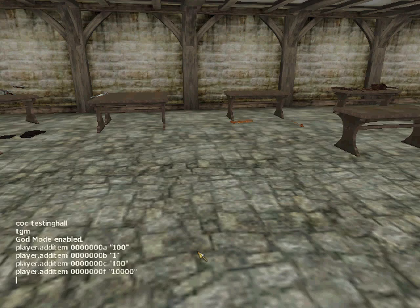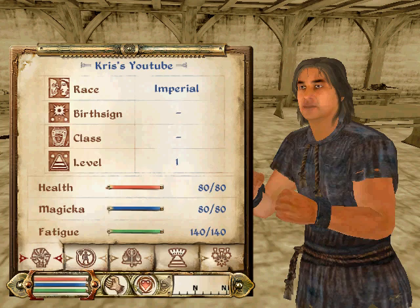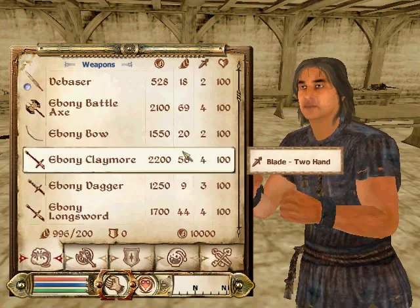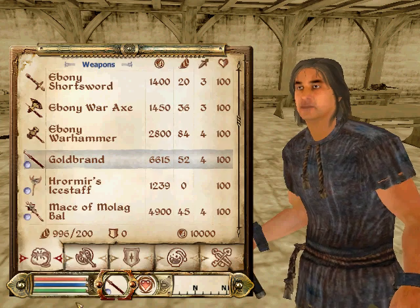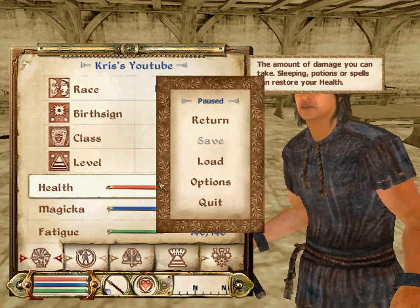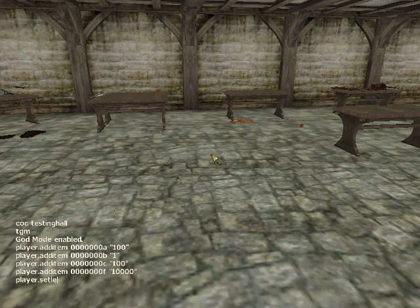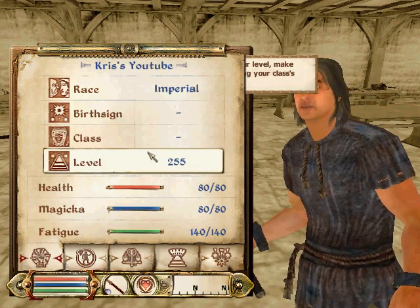And then you can change the level. Right now my level is at zero since I just got out of the training place and never actually finished training. Here's how you do it: type 'player.setlevel' — 255 is the max you can go to. There's your level.